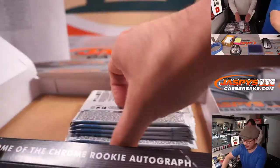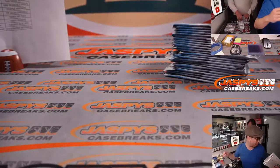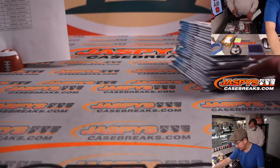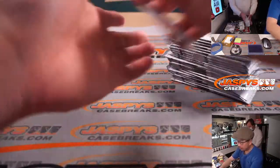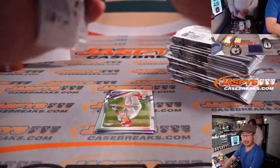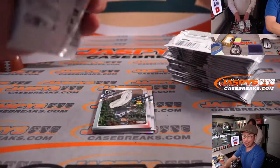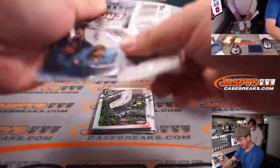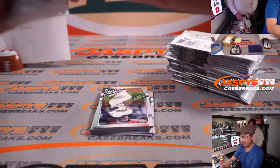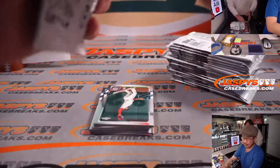A lot of people figured out that there's a lot of inexpensive teams in these little four box breaks, so it's probably one of the more inexpensive ways to try to get yourself a wax party spot. Chance to win a ton of wax — we're giving away 120 boxes, ladies and gentlemen. You can check out the full box list on JaspysCaseBreaks.com at the very top of the page.